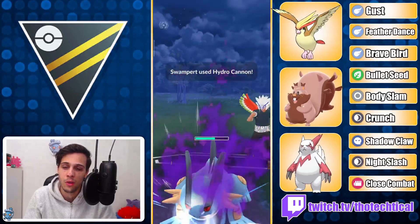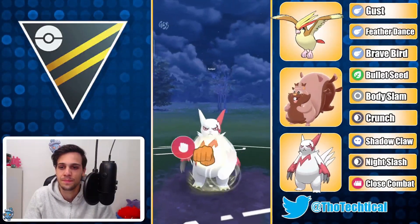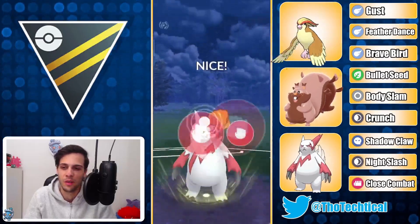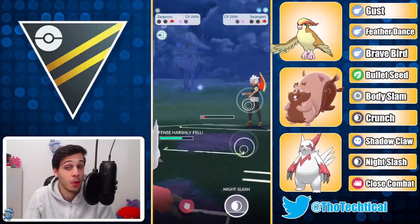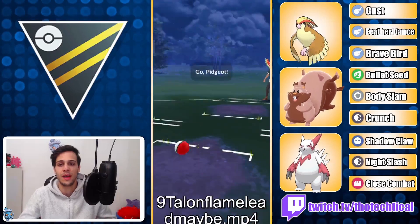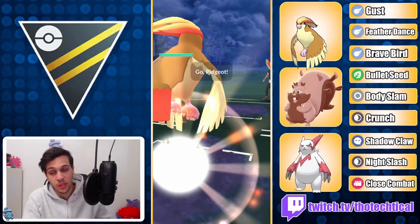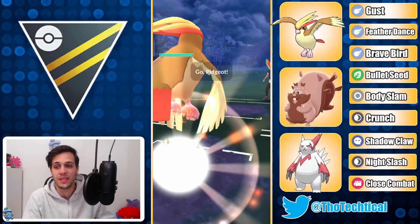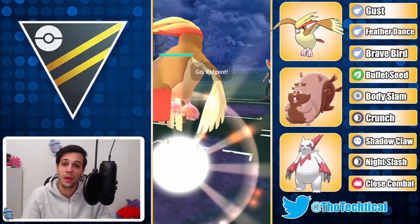Here comes Swampert — it'll kill my Pidgeot. I brought out Pidgeot because I want to burn its energy before I go for the double Close Combat. Night Slash would not knock out, so I'm not gonna go for it. My opponent actually knows they have to go for the Close Combat, and that if I go double Close Combat I win. So they go for the only win condition — no-shielding a potential Night Slash. It's a good play there, but I take them out and I farm down the Lapras as well. And it is a good game, the final game as well. Hope you enjoyed this video and I'll see you guys in the next one.